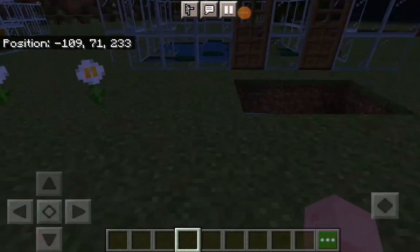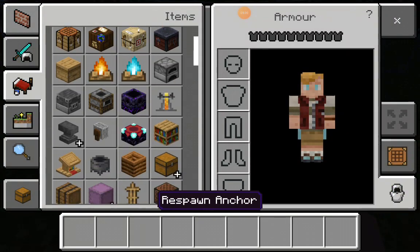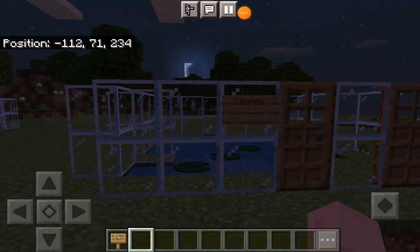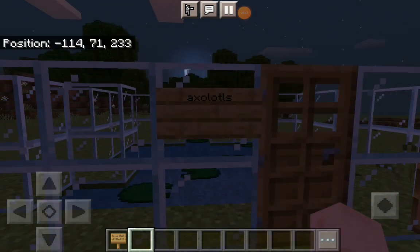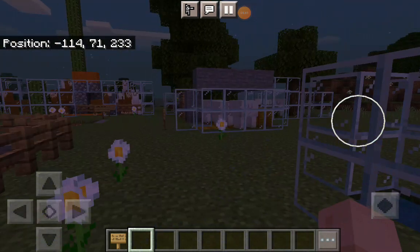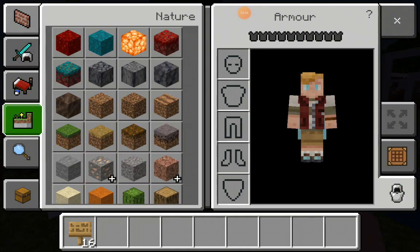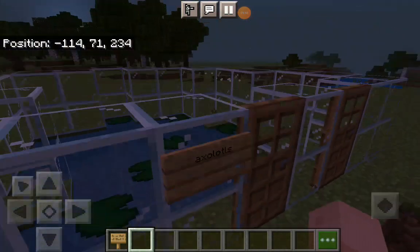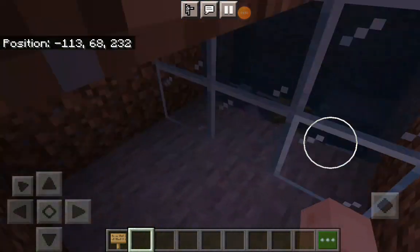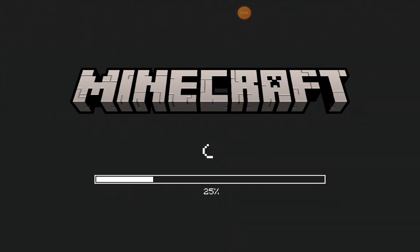Now we just need to put the sign. I don't really know how to spell axolotl... oh yeah, I do know how to spell axolotl, maybe. I checked on the spot — yeah, that's how you spell axolotl. Now you've got your beautiful enclosure and you can look at them from here — yeah, cute!